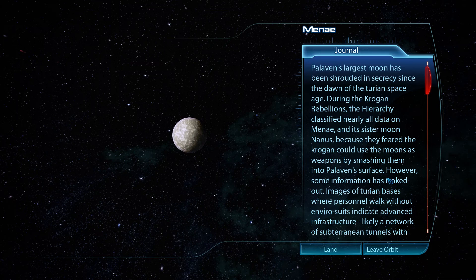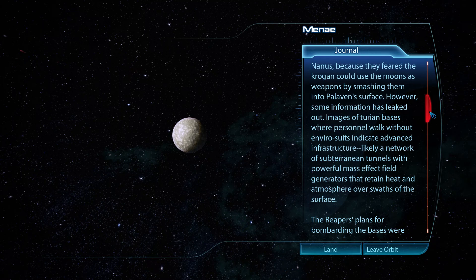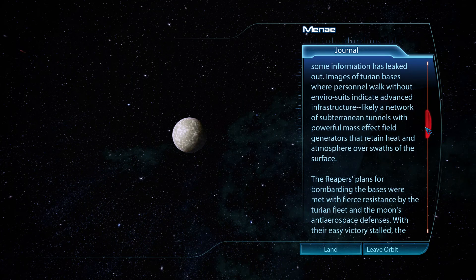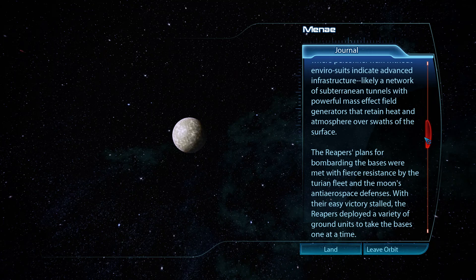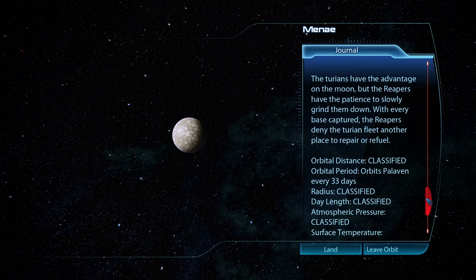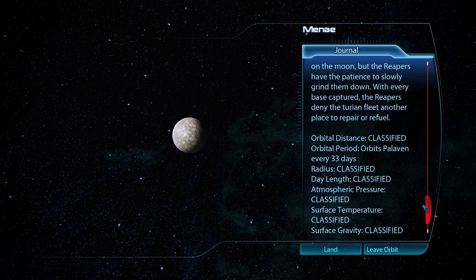Palaven's largest moon has been shrouded in secrecy since the dawn of the Turian Space Age. During the Krogan Rebellions, the Hierarchy classified nearly all data on Menae and its sister moon Nanus, fearing the Krogan could use them as weapons. Images of Turian bases indicate advanced infrastructure — likely subterranean tunnels with mass effect field generators. The Reapers' bombardment was met with fierce resistance, and with their easy victory stalled, they deployed ground units to take the bases one at a time.